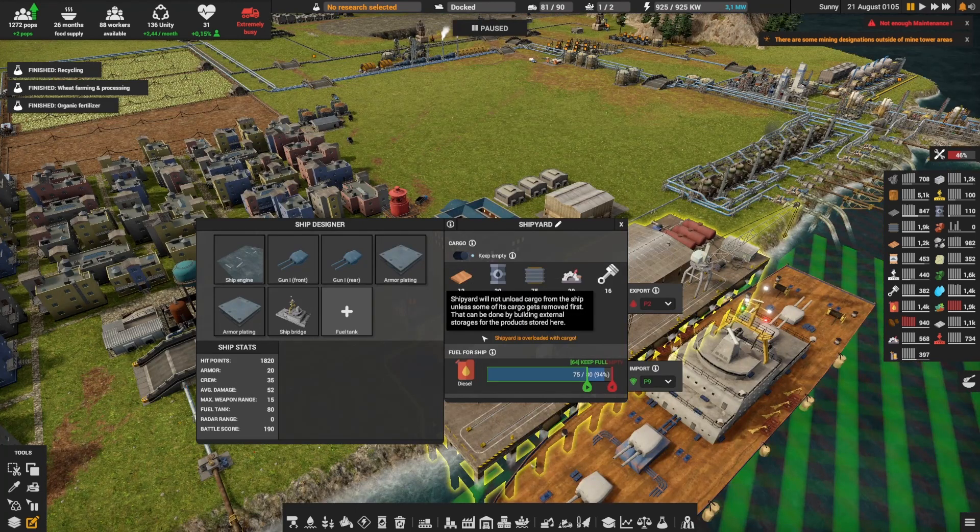The shipyard was completely overloaded to the point that even my ship had resources that couldn't be unloaded — that's bad because obviously then you can't get more. It's still overloaded but a lot less, and we're very close to emptying it.